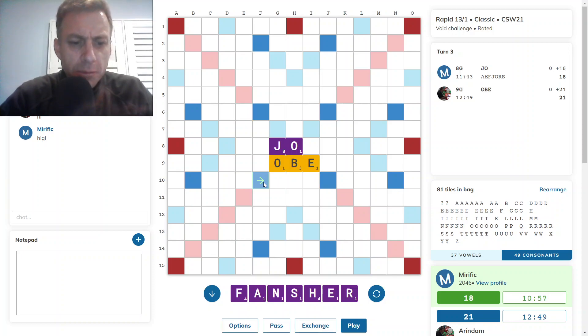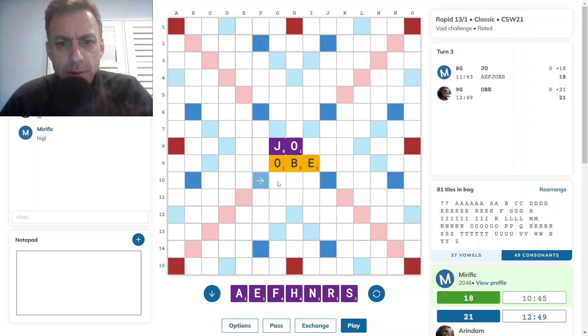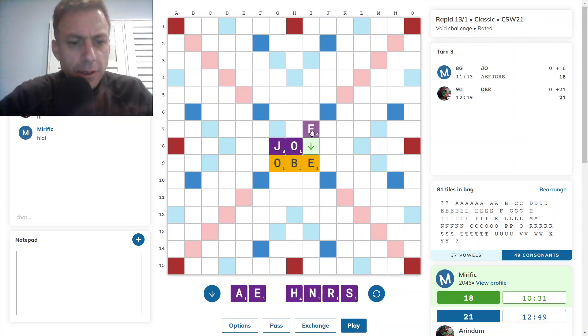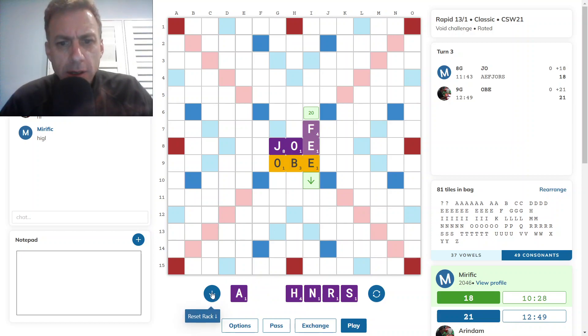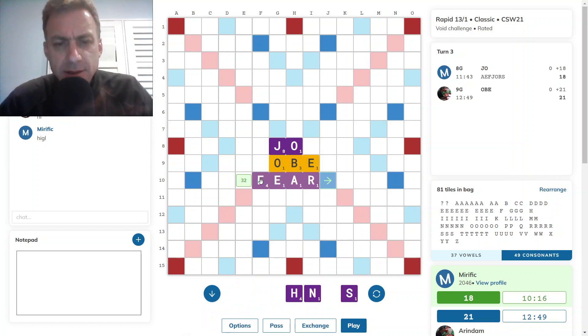What about a play of F-E-F here for 32? What other options are there? Just looking at F-E here for 20 — a fair rack leave. I think I'm going to go for score and play F-E here, retaining the S-H combo.